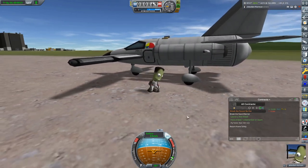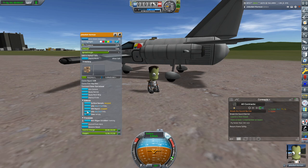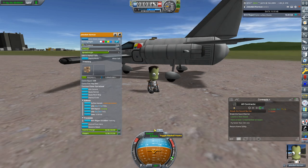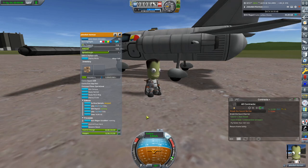Get out here, Jeb. We need to do an EVA report and a surface sample. I cannot do a surface sample — he obviously needs to be a scientist for that. That's fine, I wanted a pilot anyway.